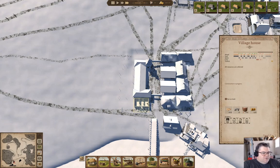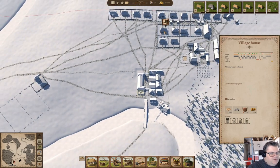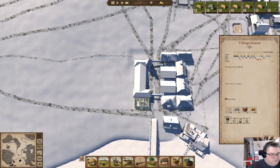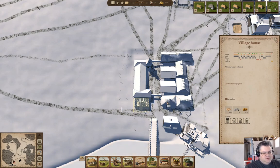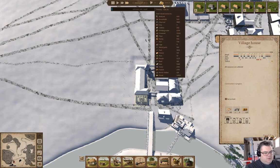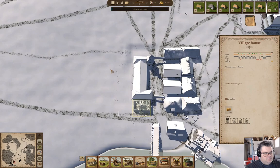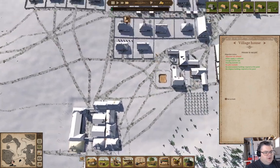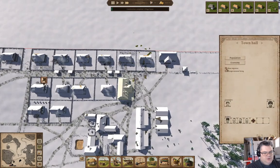Let's see if we have a family that's ready to move out on its own. We got a family here that will move out of the town. That's just about built. We have two houses available. Let's go in here — we'll allow migration.